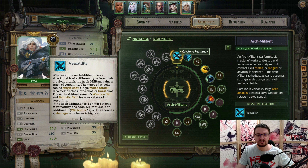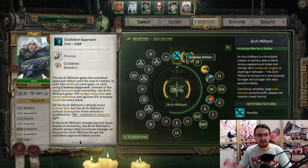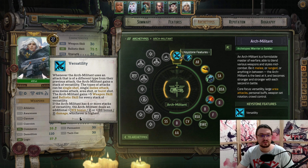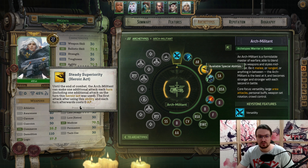For the Arc Militant, we're going to pick up Versatility — the passive ability. Whenever we alternate between a single shot and an AoE burst shot, we increase our Ballistic Skill, and at four stacks we deal more damage. Then we pick up Confined Approach, which can increase your damage if targets are hiding behind cover and you cannot hit them. However, in most situations you won't use this and will just rely on regular Versatility. Then pick up Always Ready, giving you two stacks of Versatility which equals 10 Ballistic Skill increase. Then Steady Superiority — use your Heroic Act with this to get an extra attack per turn that costs zero AP.